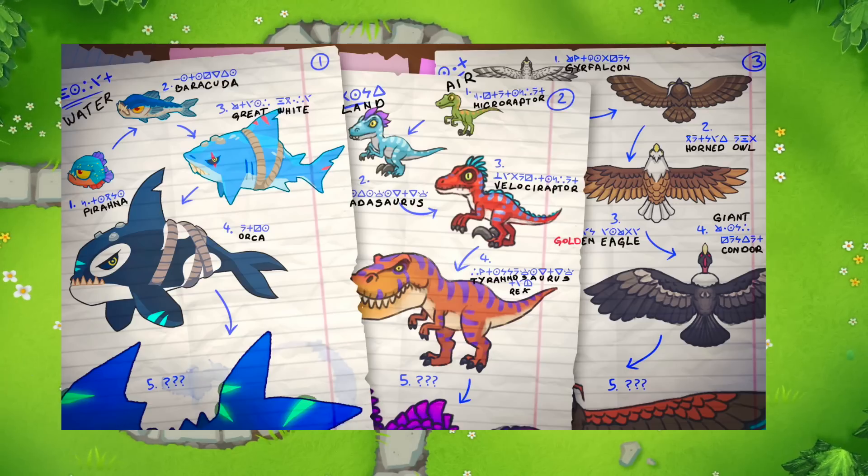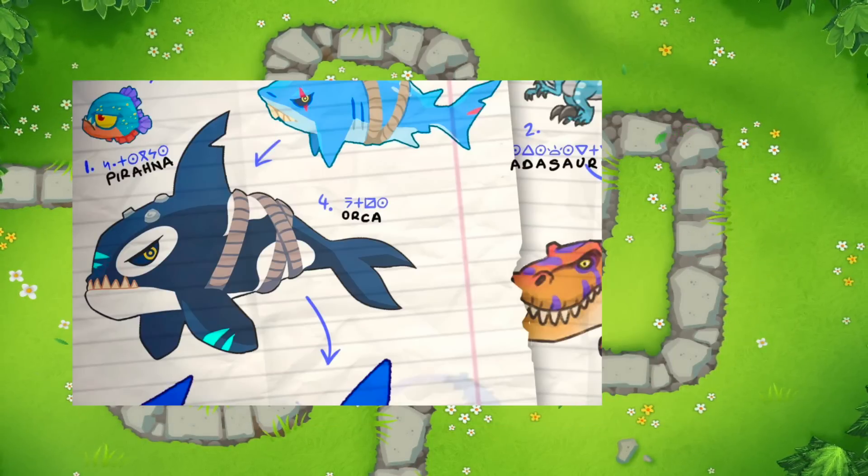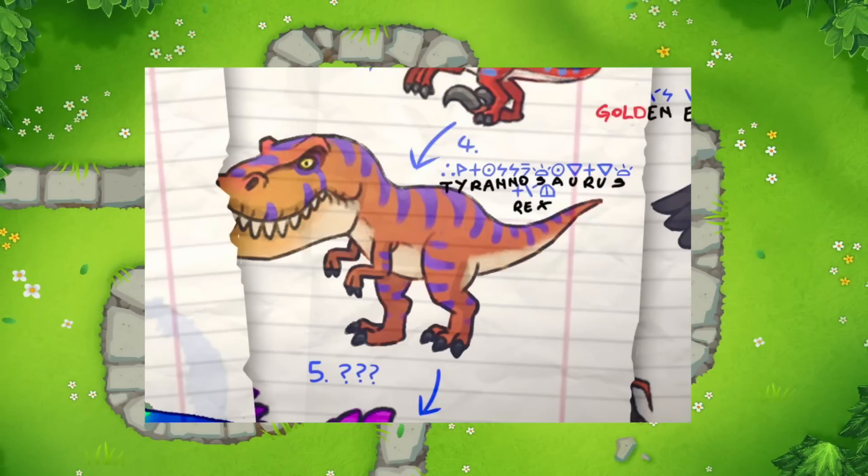Surprisingly, the names of all the paths for the beasts are just their real-life names. For example, the third tier shark is called the Great White, which actually exists, and the fourth tier is an Orca. This guy right here is a Velociraptor and the fourth tier is a Tyrannosaurus Rex.